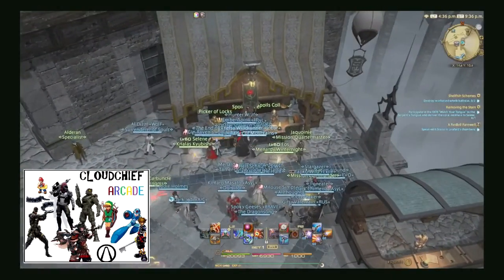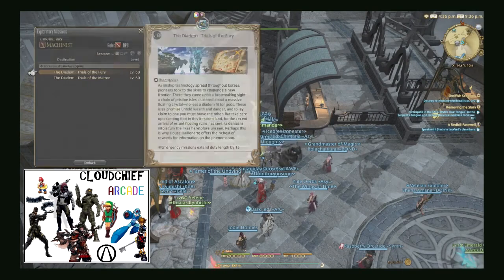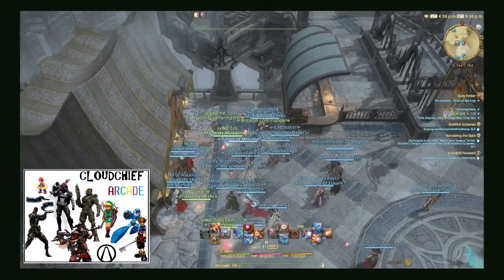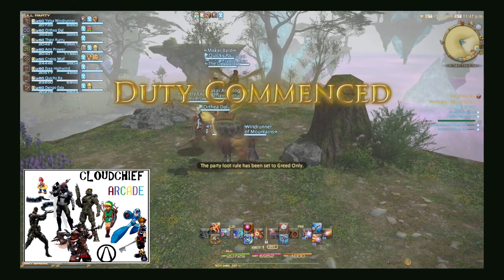Hey there everyone, this is CloudChief and in today's video I'm going over Diadem 2.0. There are two different types: Fury and Matron. Fury is for combat classes and Matron is for gathering classes. In this video we will be strictly talking about Fury.